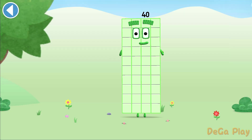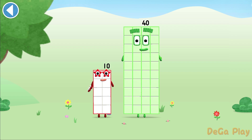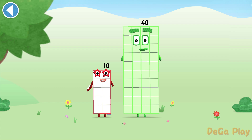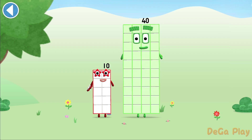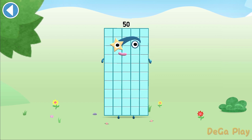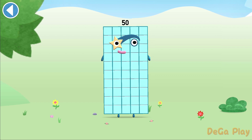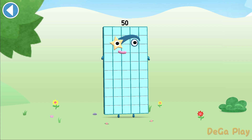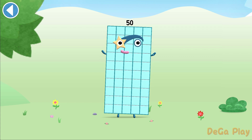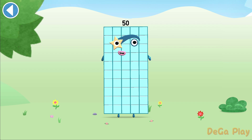You're about to meet number block 50. Can you add 10 to 40 and make number block 50? Drag number block 10 onto number block. Yay! This is number block 50. This number block is made up of 50 blocks. High fives all round! Give me 10 fives.